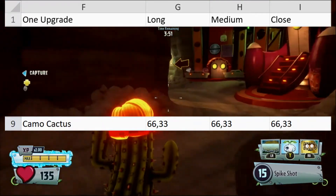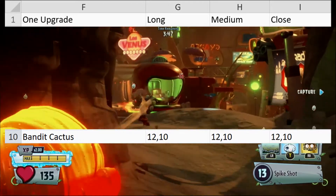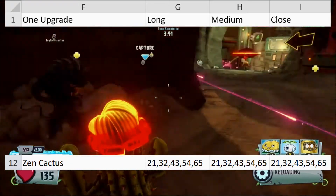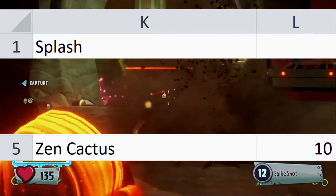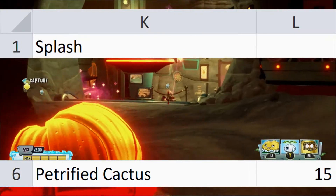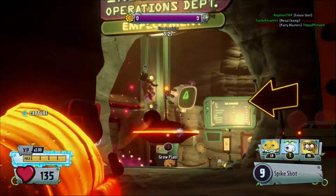Camo Cactus does 66 damage on a headshot and 33 on a body shot. Bandit Cactus does 12 damage on a headshot and 10 on a body shot. Zen Cactus does 21 damage on a first shot, 32 on her second, 43 on a third, 54 on her fourth, and 65 on her fifth. Zen also does 10 splash for every shot. Petrified does 49 on a headshot, 43 on a body shot, 15 on splash, and 32 on detonation. The Cacti with damage falloff include Fire, Ice, Power, and Jade.